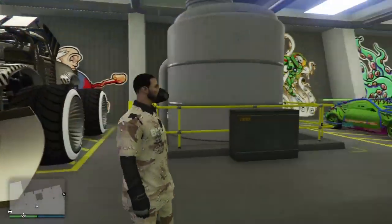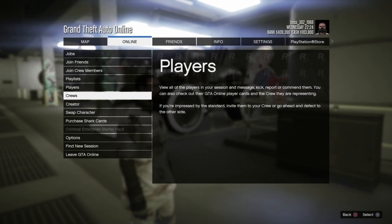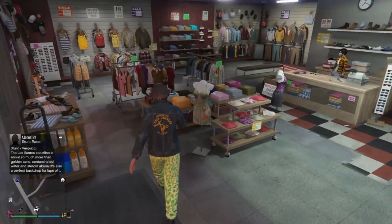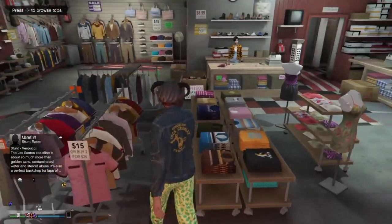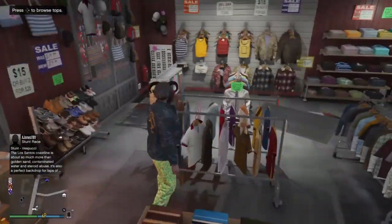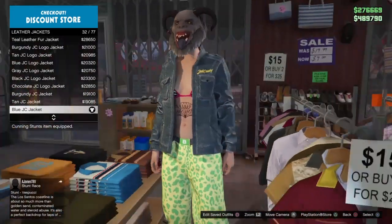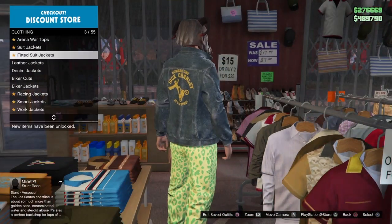The first step is to swap characters to your female character and meet at a clothing store. Once you're there with your female character, copy the same components shown. Go to the top section, then go to leather jackets and put on the blue JC jacket — that's 32 out of 77.